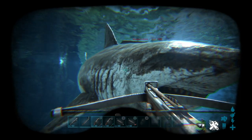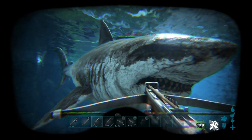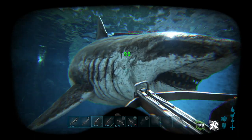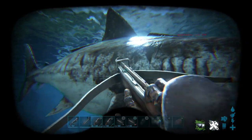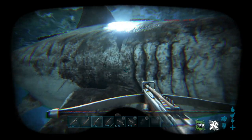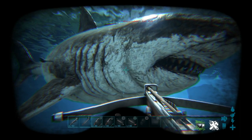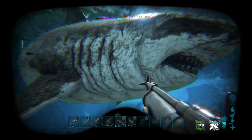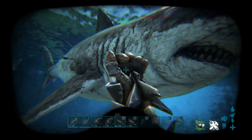We've got the regular stone primitive crossbow here and a regular stone arrow loaded into it. You can see there — 95 damage. Now I don't think Megalodons do have a damage modifier on the head. Some creatures do underwater, although I don't think the underwater creatures actually do, now that I think about it. But we dealt 95 damage to the Megalodon. Now if we come into the harpoon launcher and fire that, 277 damage is how much we do.